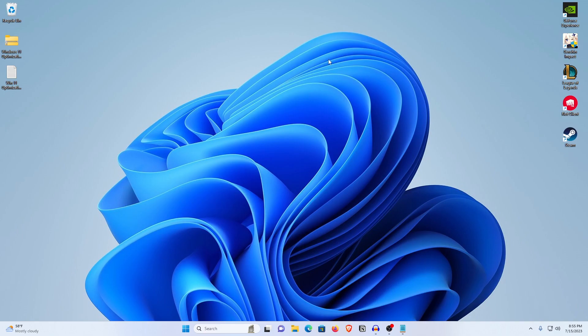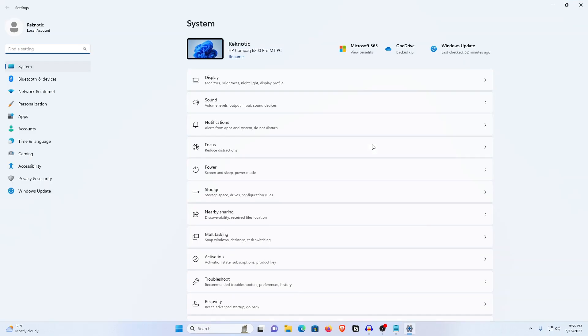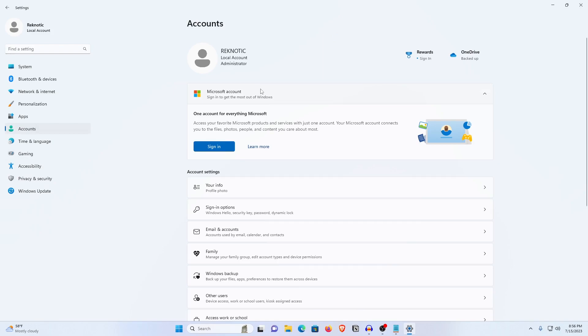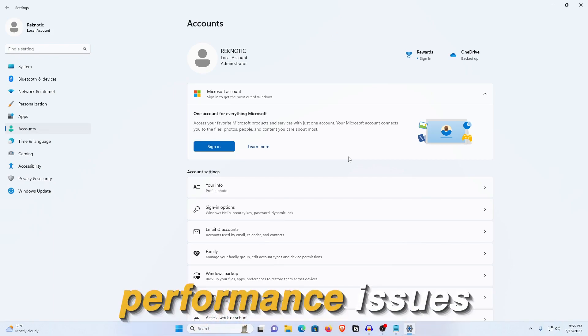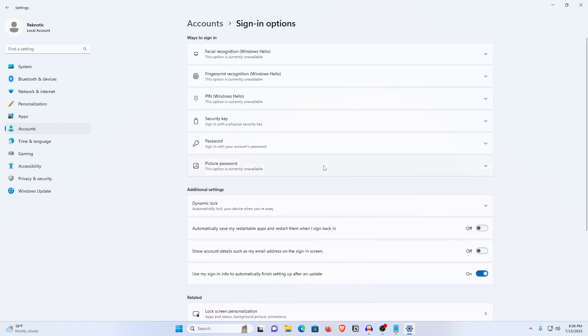The very first thing I would recommend is to go into the Start menu, open up Settings, and go into Accounts. Inside of here, make sure that you log out of your Microsoft account. The reason is simple: a Microsoft account uses a lot of telemetry, which causes not only performance issues but also privacy issues. Go into Sign-in Options, log out, and log into a new local account.